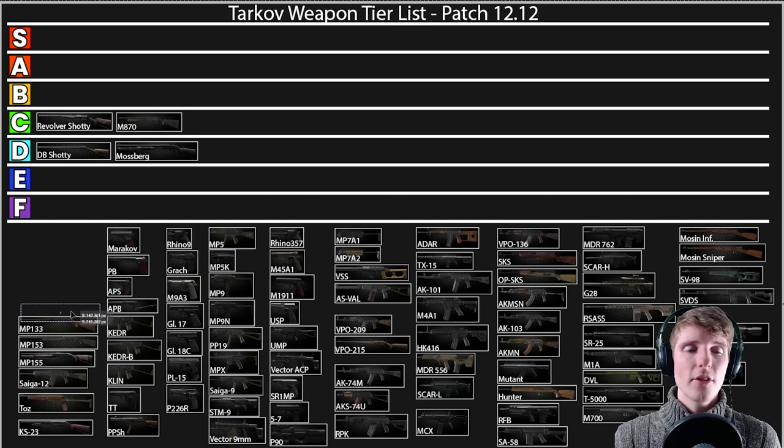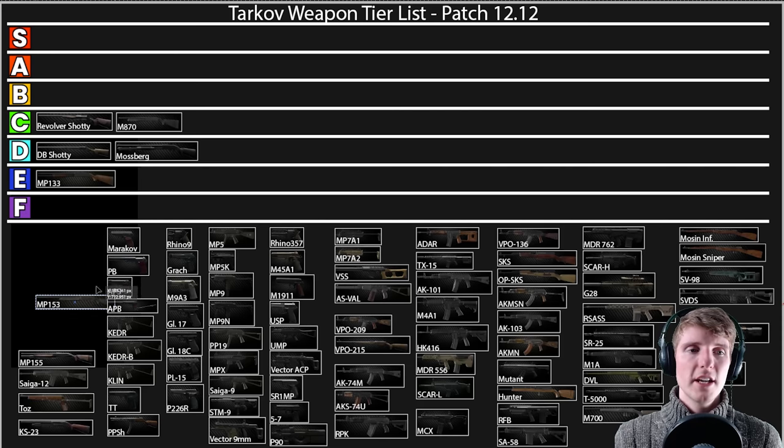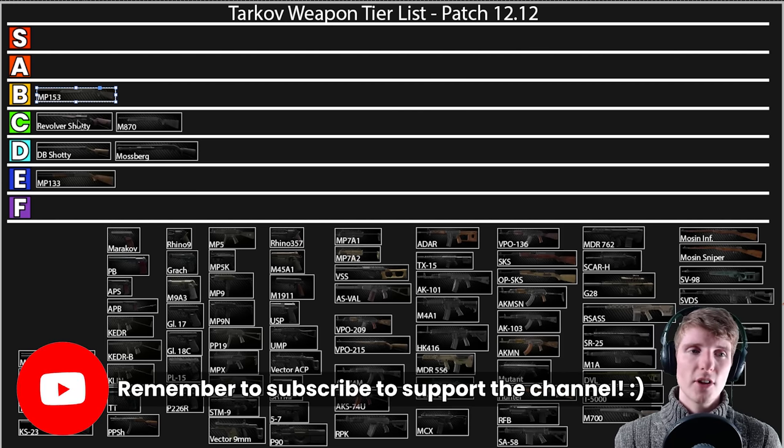The MP133 I'm going to put in E — it's not as nice as the Mossberg, but the stats are okay. The MP153 is one of the proper semis and I'm putting it in B. It's B tier because they are still situational — they're not the ultimate killing machine, so it would do a disservice to put it in A or S. The MP155 is very similar; I think the 153 ekes it out slightly. You can build the 155 with a thermal scope for a high-ergo build, which is cool going through bushes.